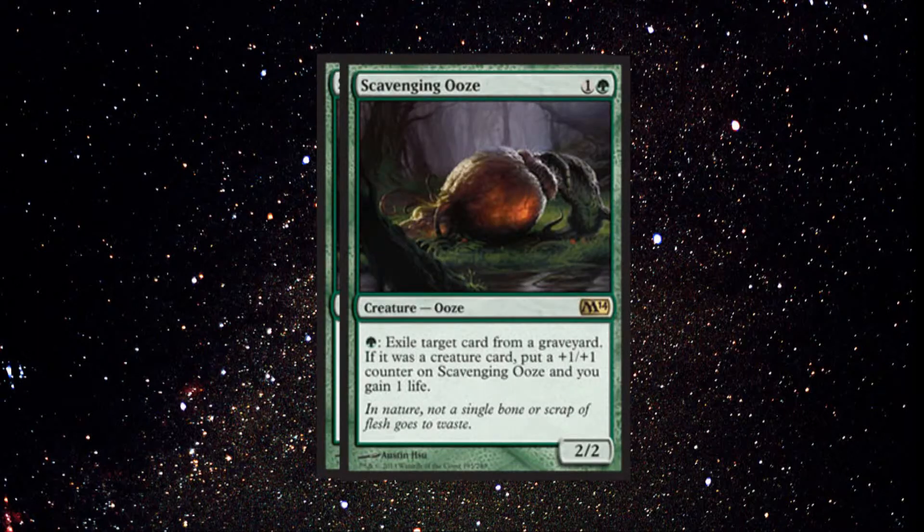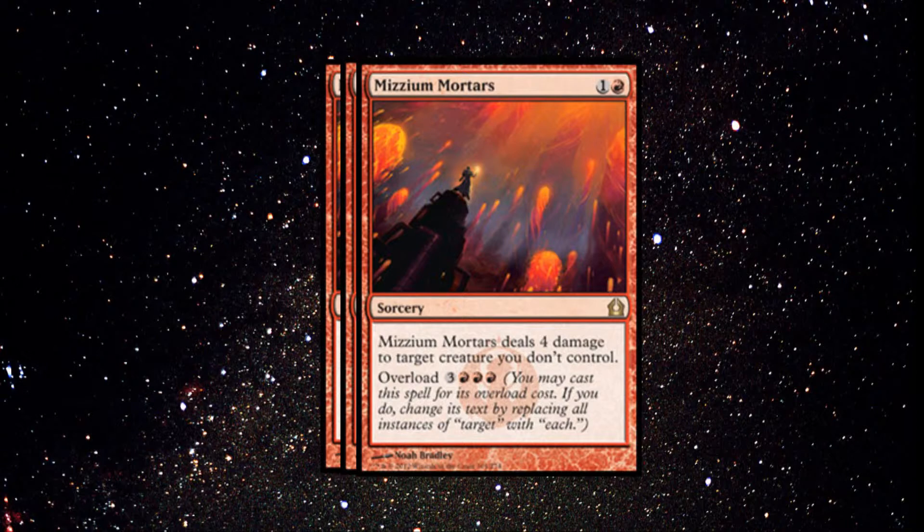Next we have 2 Scavenging Oozes in the sideboard — it's going to gain you some life. With two in the sideboard you can add them into your deck, and if you draw into one you're probably not going to draw the other, so they won't conflict. Next we have 3 Mizzium Mortars — just in case there's craziness from the other side and they have a whole bunch of small creatures; you can hopefully accelerate into it and take care of all those small annoying creatures.